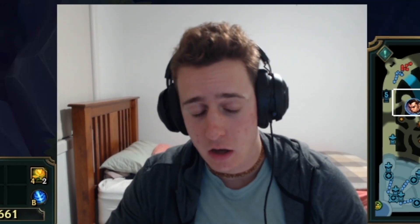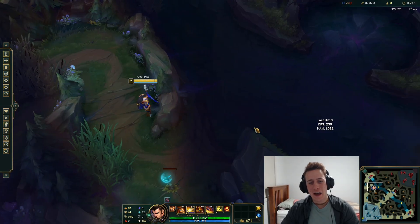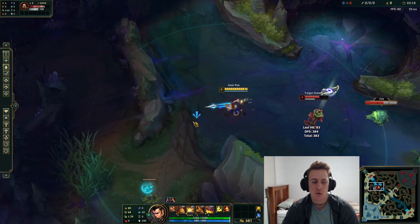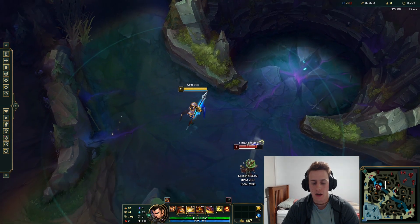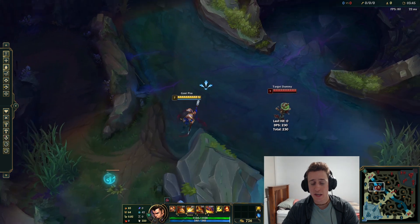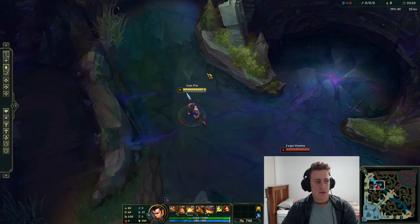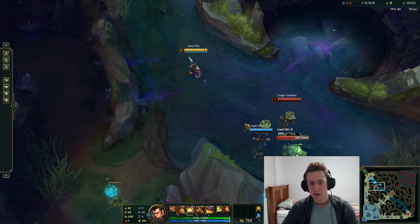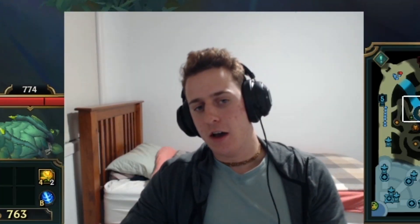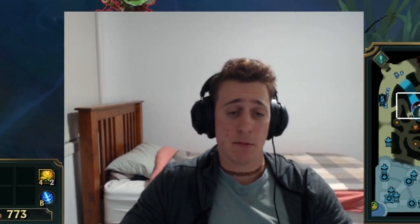For some tips and tricks, the first thing is you can W-flash. In some situations this will be useful, just like W-flashing, but you probably won't use it often. Another thing you can do is R-flash — say you're here and you see your ally being dived by the enemy assassin, you just go R-flash and then knock them away. It's a very niche sort of thing but it can come in handy sometimes.